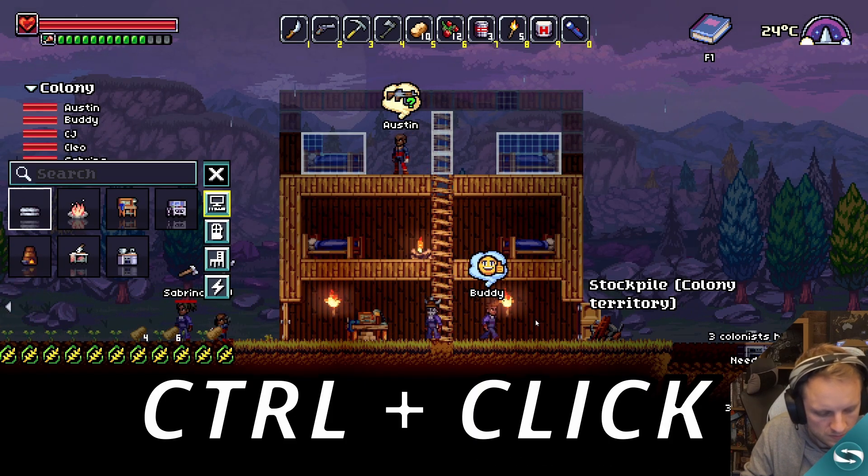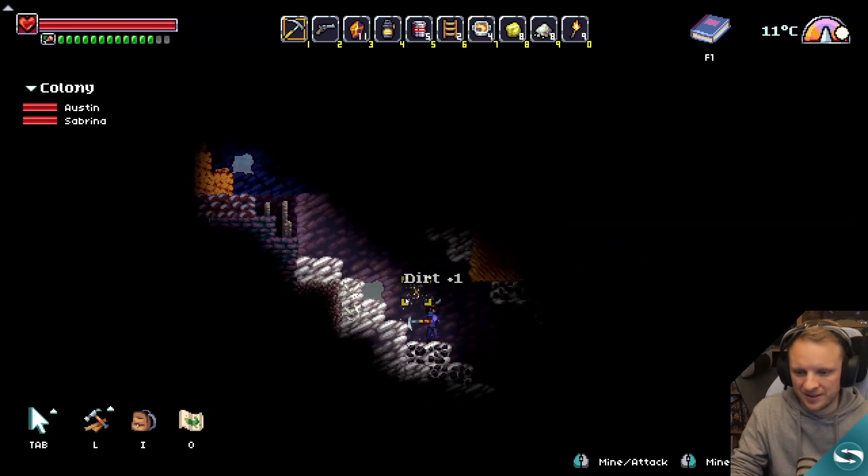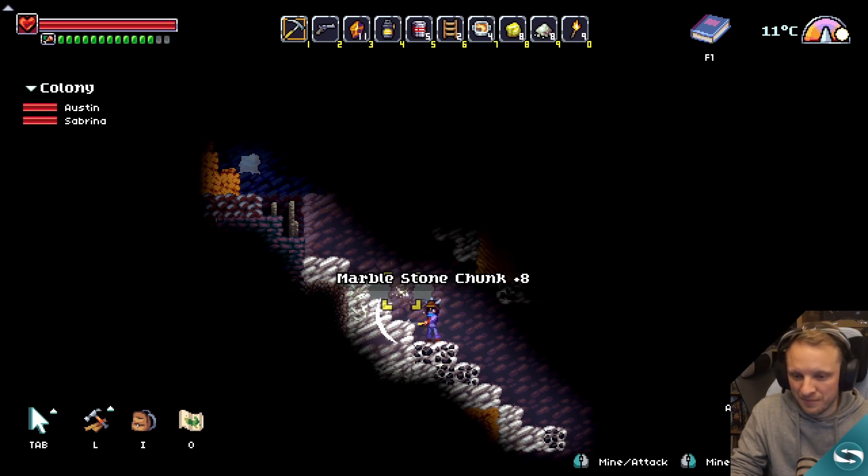Control click can be used to move items around your base. When you're mining, make sure to mine out some of the background to make use of all of the available resources and also to let light in. It might save you from using some of your torches.